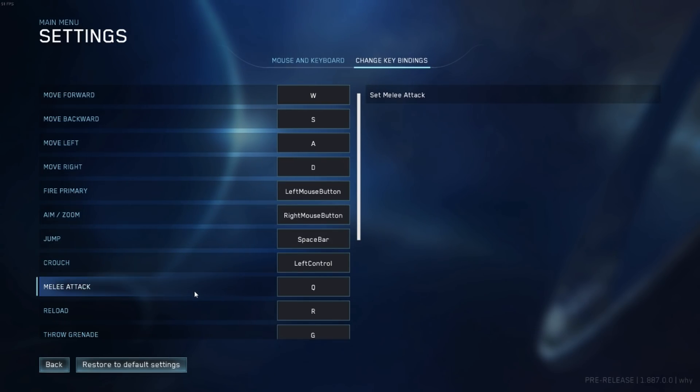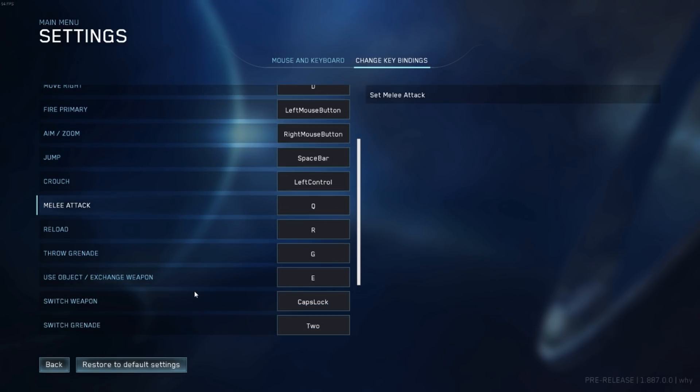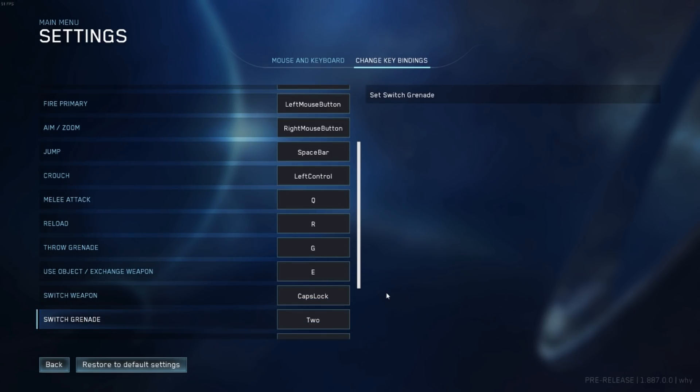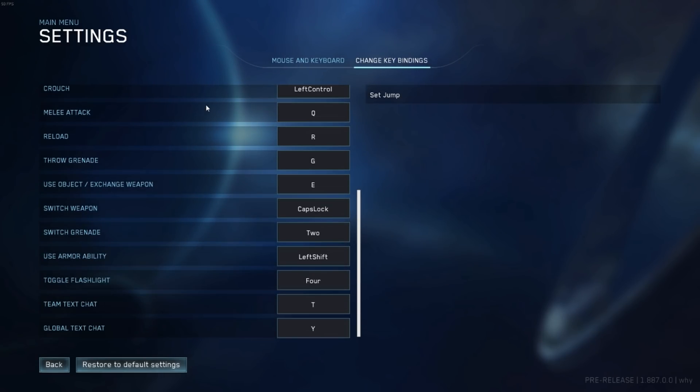If we go over to the change key binding settings, you can see you can change the controls to whichever key you prefer to use. So unlike on a console where you have predetermined controller layouts, here you have much more control over your mouse and keyboard settings.